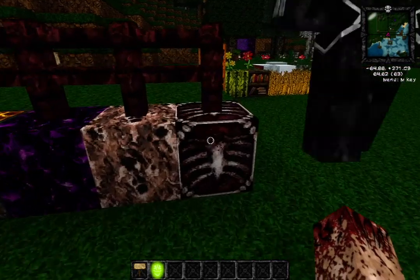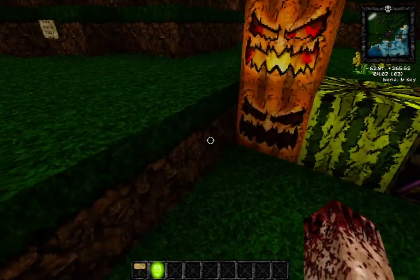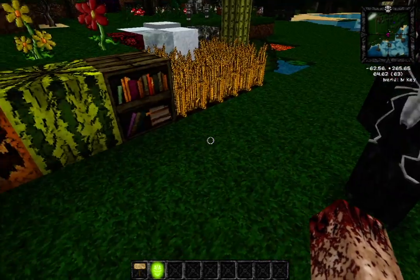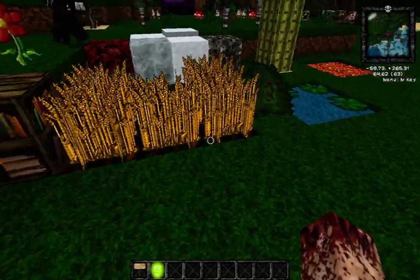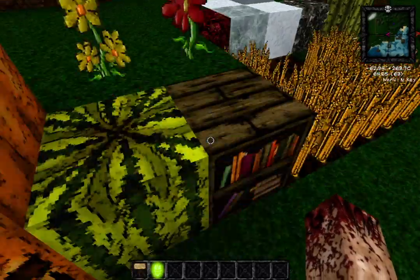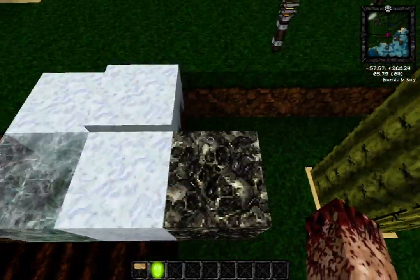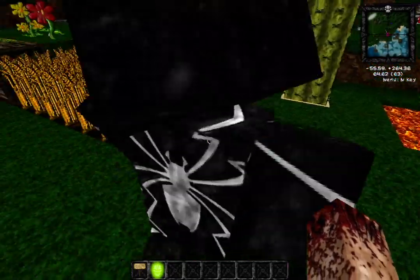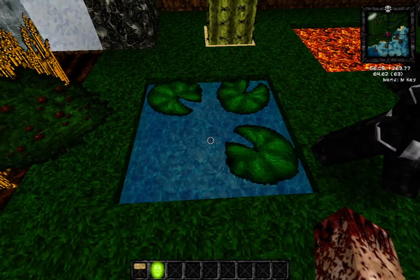Soul sand looks great and amazing. Nether quartz ore is there — he did manage to do that, he just hasn't done the quartz blocks yet, but that'll be up soon. Moving over to the natural organic section: pumpkins, melons, flowers, bookshelf, wheat, ice and snow — I like the ice — end stone, fern, and water with lily pads.